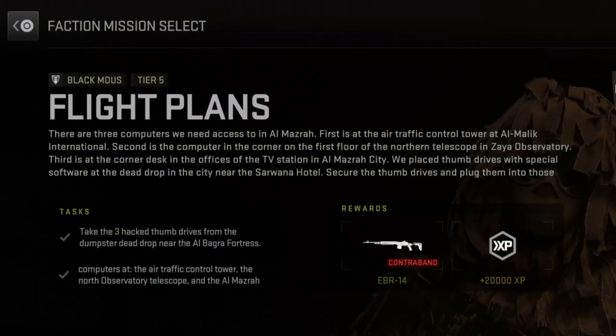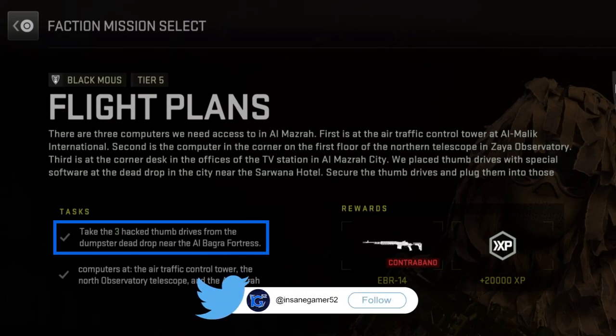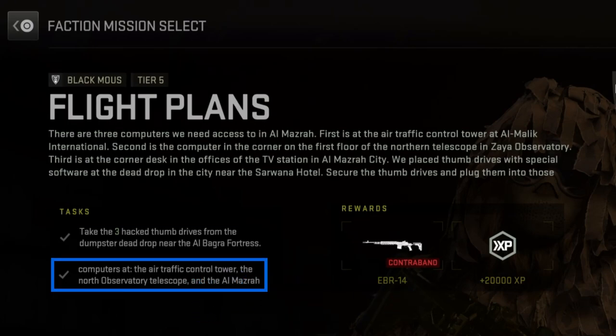So to complete this mission, you have to take the three hacked thumb drives from the dumpster dead drop near the Albagra Fortress, then plant the thumb drives in computers at the air traffic control tower, the North Observatory Telescope, and the Almazra City TV Station in one deployment.